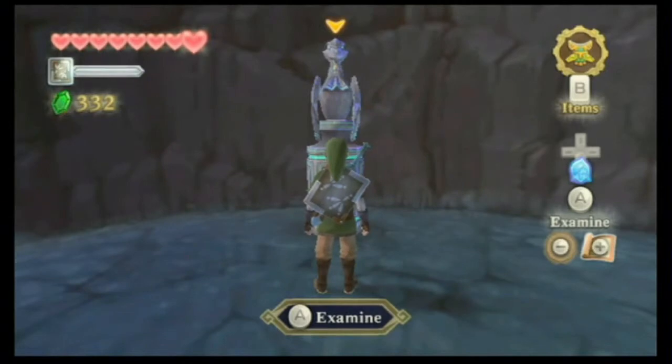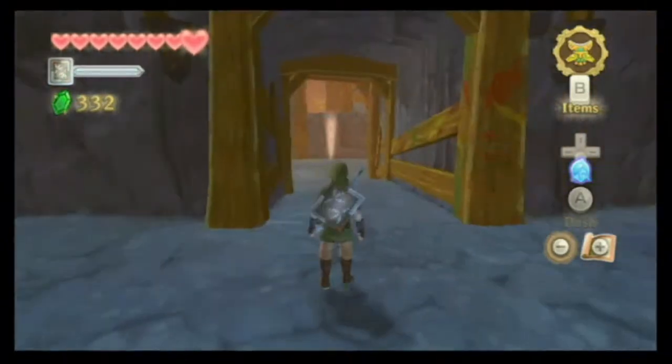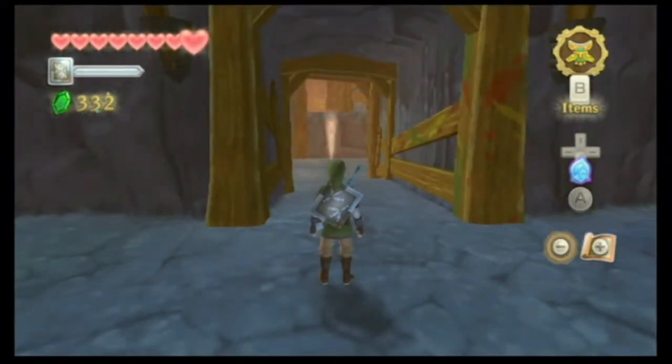Hello everyone, this is Matt the Speedstar, reporting for the next episode of The Legend of Zelda: Skyward Sword. In our previous episode, we entered the Eldin Province and got a couple of Goddess Cubes, a piece of heart.